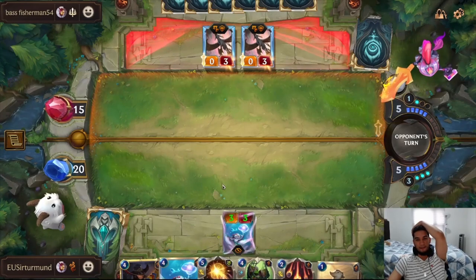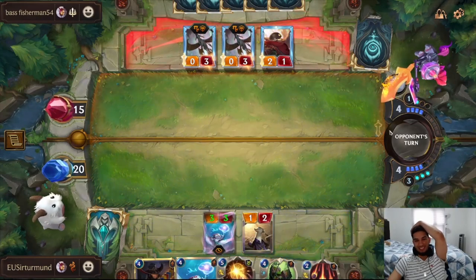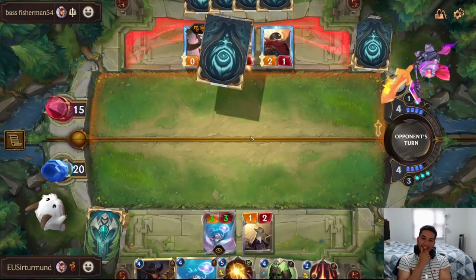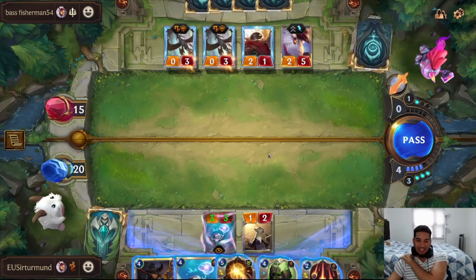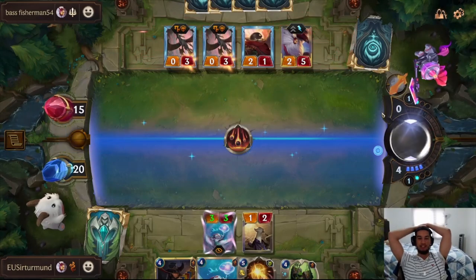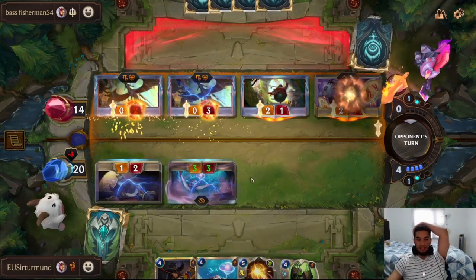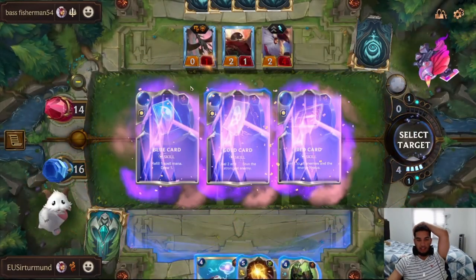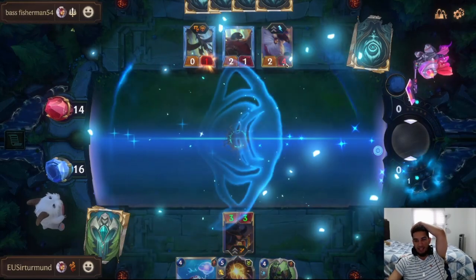Okay, we can do Pool Shark into Twisted Fate, and that should be okay. He should always attack because he should be scared of the Sap. I'm going to Make It Rain right now — I don't want the opponent to pass back to us. Now I can actually do Twisted Fate. I kind of baited the opponent into attacking here so we could bring Twisted Fate out. Because if we summon Twisted Fate without that, we just lose to the Broadwind.